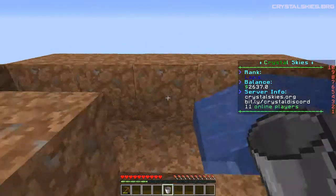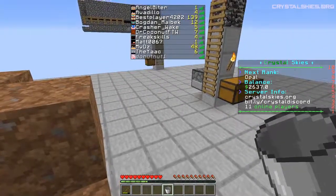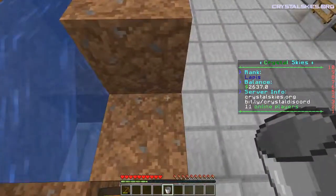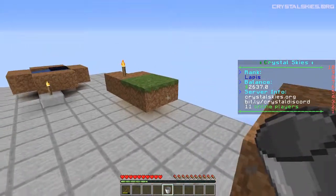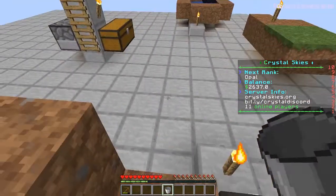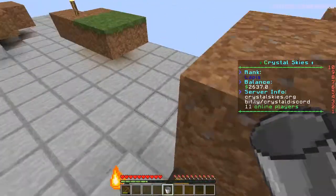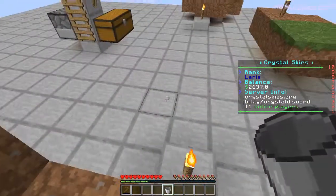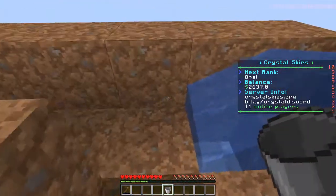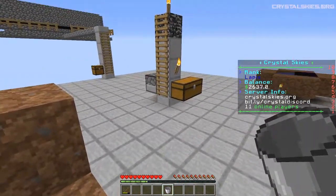There's been some lag issues here. I died somehow in my own frickin' lava — I have no idea what happened. I lost a little bit of dirt I had on me, as well as a hopper I had just made. I was going to put a hopper right here to collect my stuff. I lost everything I had on me.